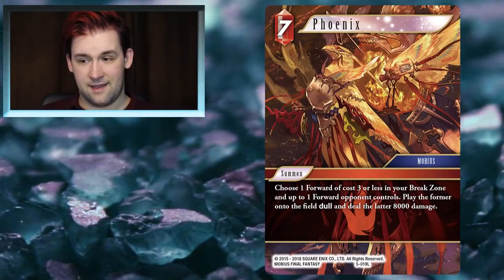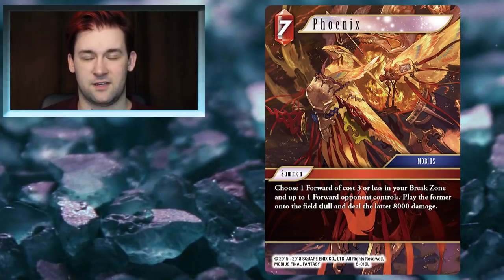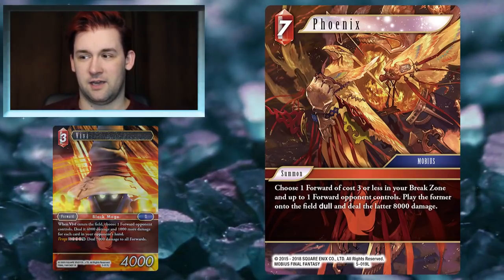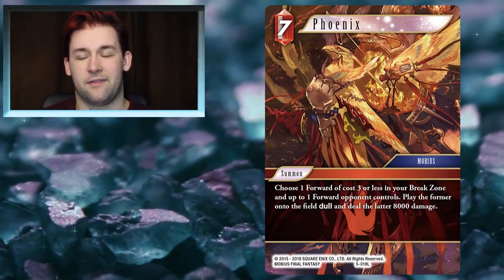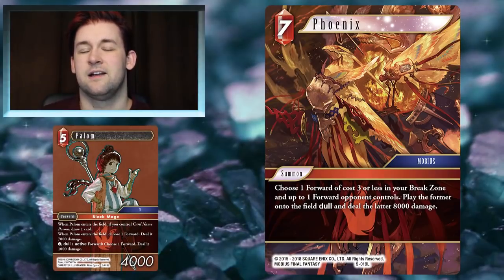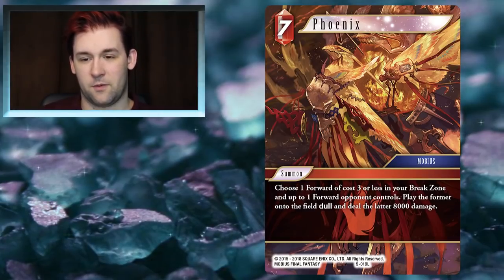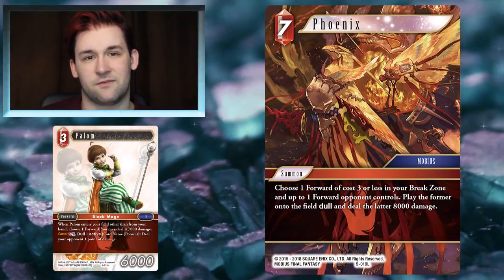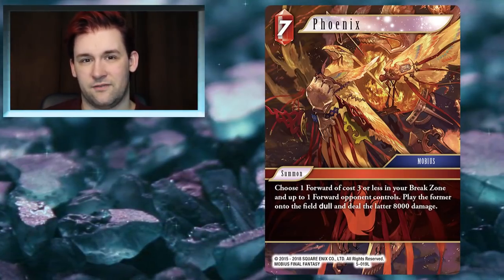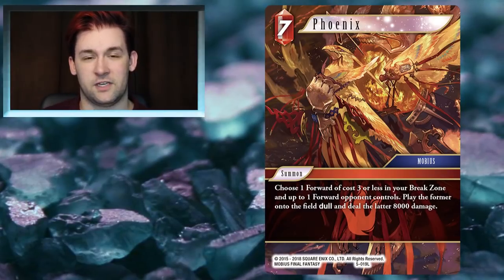Dealing 8,000 damage to something is enough to kill most things that are 4CP or less, and being able to bring back anything that's 3CP or less opens a massive plethora of combo possibilities. You could bring in Vivi and take out two guys at once; if you want to play the Wonder Twins deck, Palom and Porom are featured in this set. There are just lots of things with great come-into-play effects, giving you so much value out of one 7CP summon.